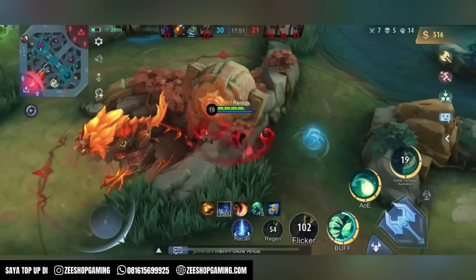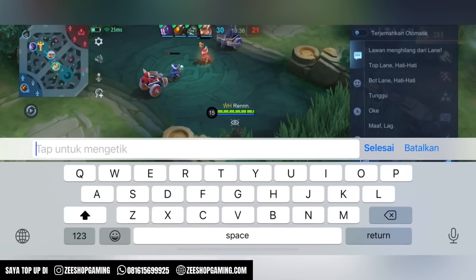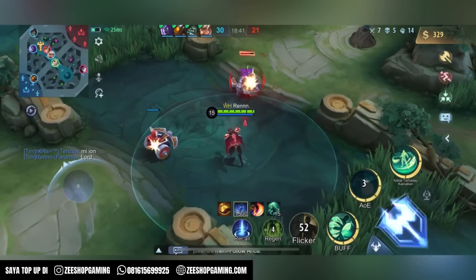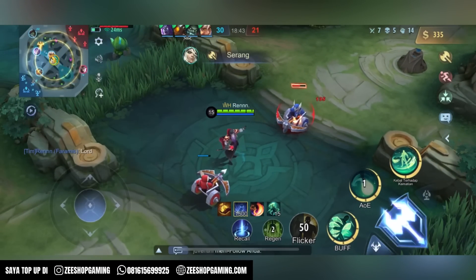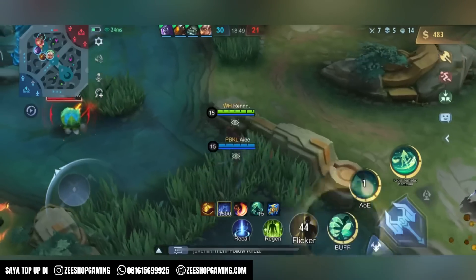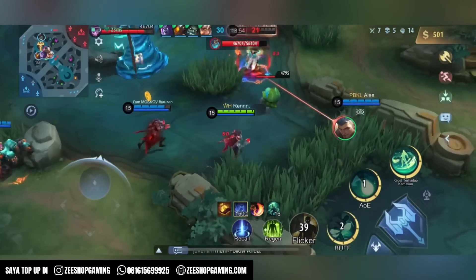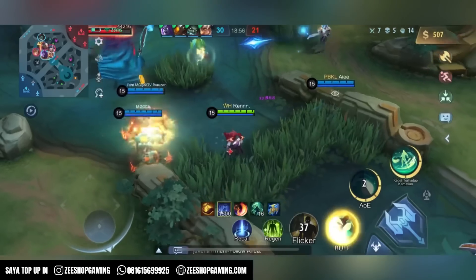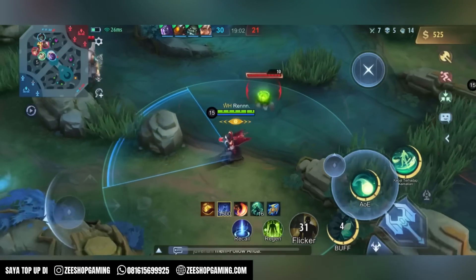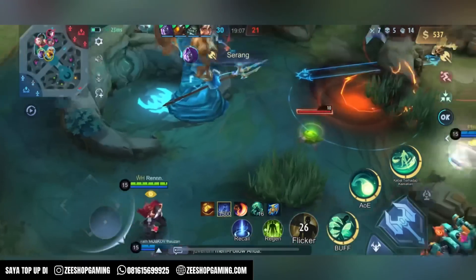Tarik ulur ya, maksudnya jangan digas terus. Ini minimal butuh item defense satu ya, jadi gue pilihnya Immortal, akan memberikan segalanya. Minion, aduh, ini seharusnya tugas XP loh, dibawa teris lah, dibawa. Yaudah mumpung si MM yang dibawa tuh, bisa gak nih? Kalau tuh dibawa loh bisa nih kalau kita mau. Edit di sini, sabar.